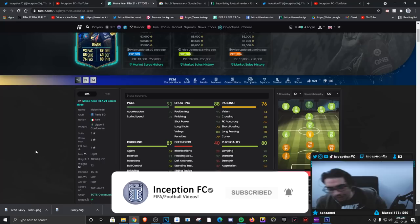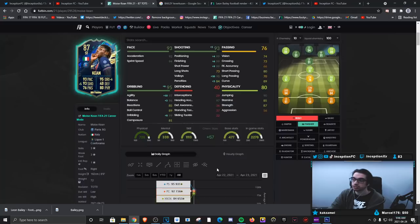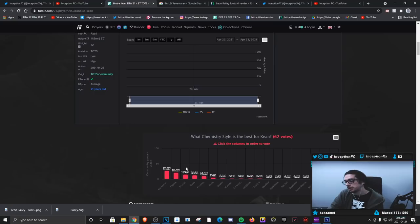Final verdict on the Moise Keen Team of the Season card: it's not a card I would use. It's pretty obvious that I wouldn't use him beforehand as well, especially against gold players, because he just doesn't have the right base characteristics to play in this game. He's a physical type striker that doesn't really have the dribbling capabilities to be a decent physical type striker. I gave him the finisher chemistry style, and the one thing I can tell you is that you will not be able to fix his dribbling.